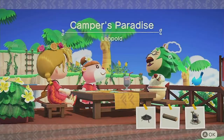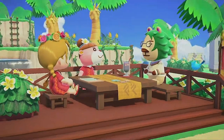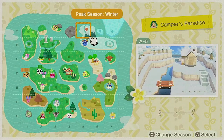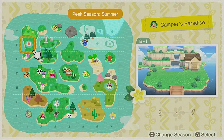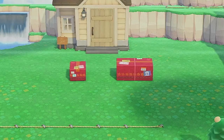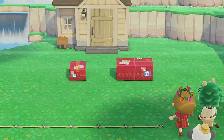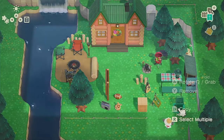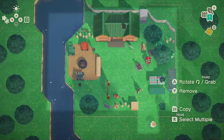Leopold asks for a camper's paradise, and after taking a look at the items that he's looking for, I decided that this area was going to be someplace where all the kids could come and enjoy the camping experience. Maybe they could spend a few nights, but mostly it was going to be a modern style. I picked an area that had the evergreen trees and a lot of water and looked like it could be a great place for a wilderness camp.